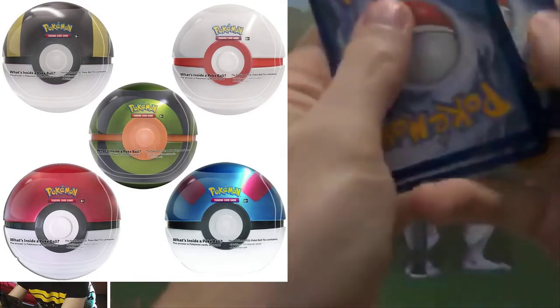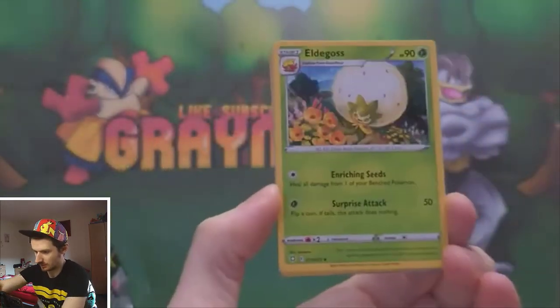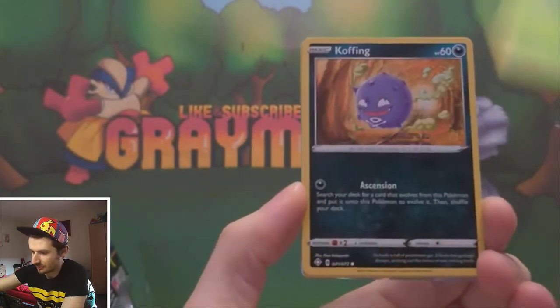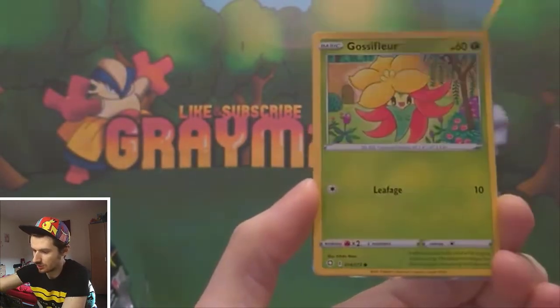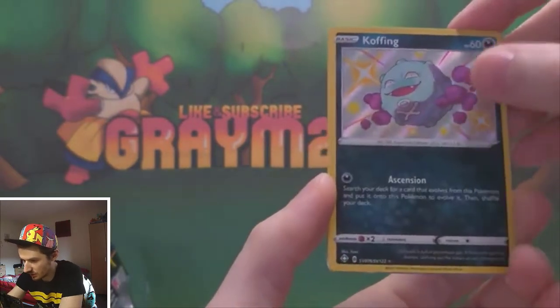I think I'm going to give this one away — I think this one's got something good. Let's get to the end of this pack. We've got: Leaf Energy, Eldegoss, Rusted Shield, Cramorant, Cacnea, Koffing, Snom, Gossifleur, Cufant...